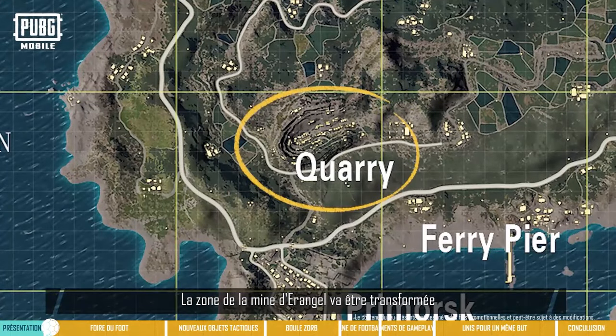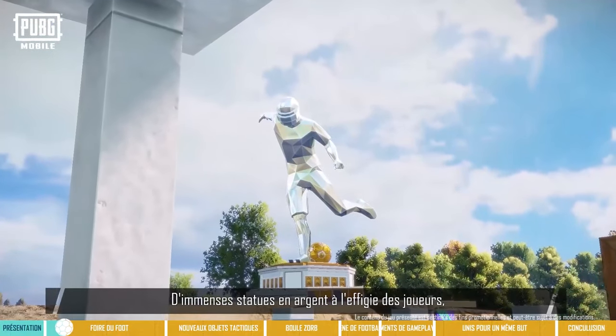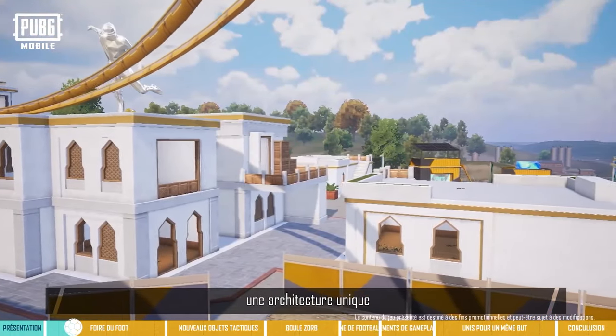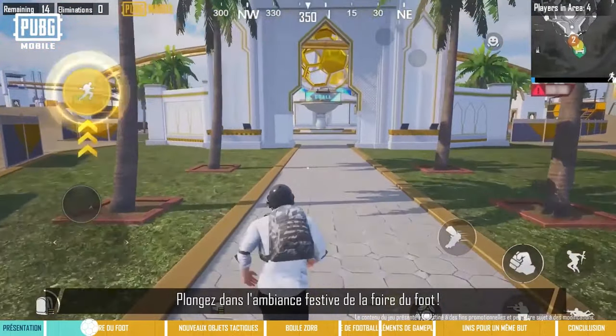Erangel's mine pit area will be getting remodeled, turning it into a grand football carnival. Giant silver football player statues, the towering football trophy, one-of-a-kind architecture, and plentiful supplies will let all players that venture here experience the joyous atmosphere of the football carnival.